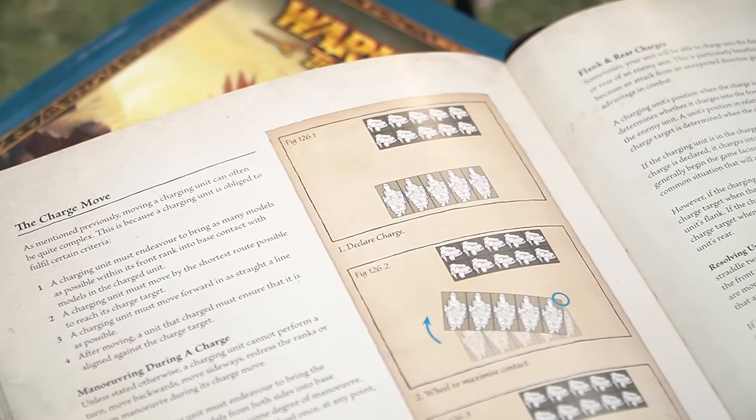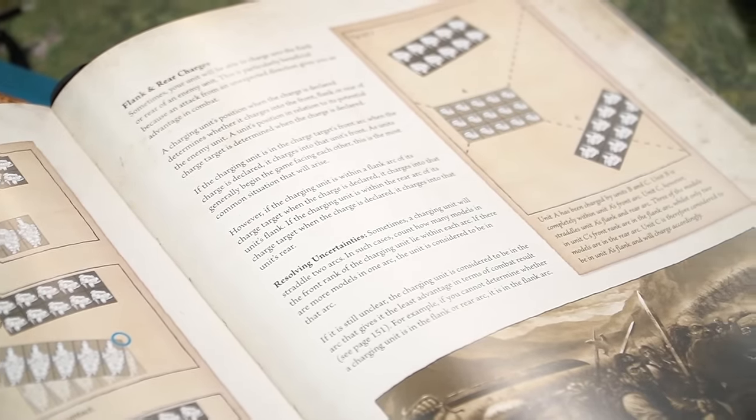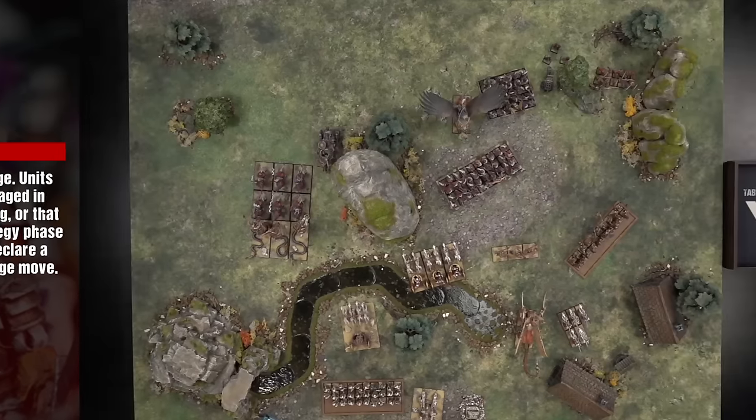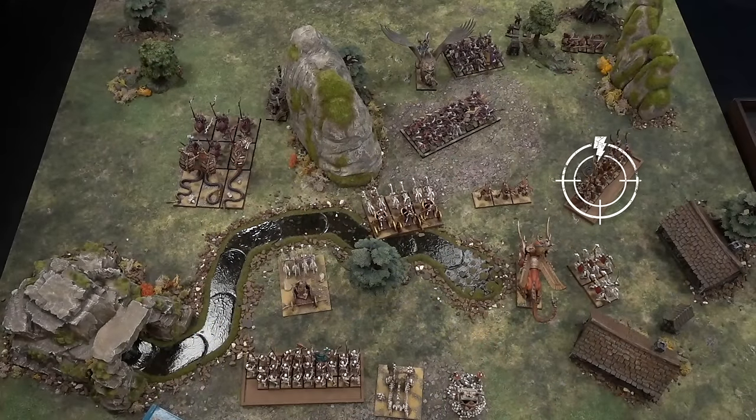Charge movement is explained in greater detail on page 126 of the rulebook. Not all units can charge. Units that are already engaged in combat, that are fleeing, or that rallied during the strategy phase of this turn cannot declare a charge or make a charge move. Units that are in a marching column can declare a charge but cannot make a charge move. In rarer cases, units may be prevented from declaring a charge by a special rule or spell effect.